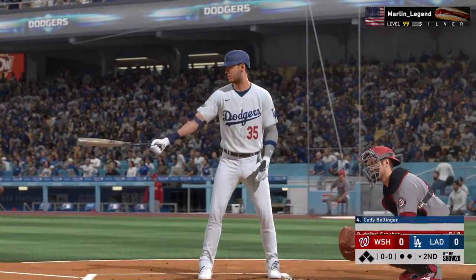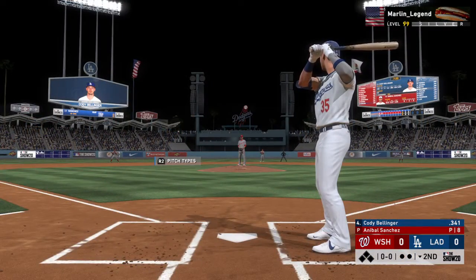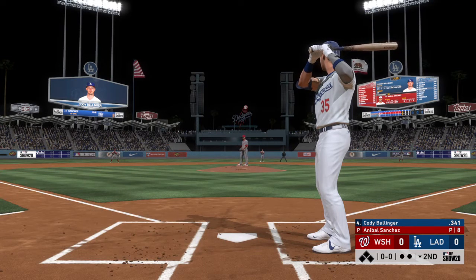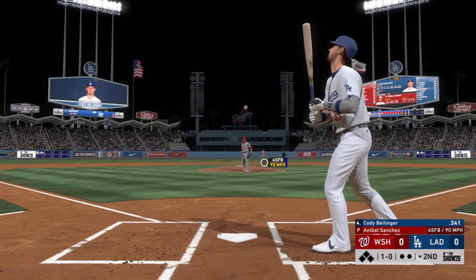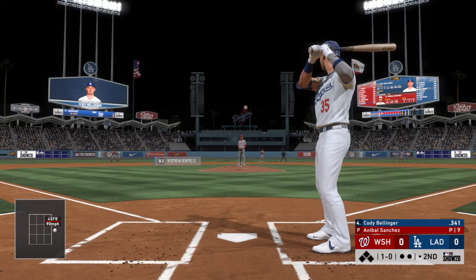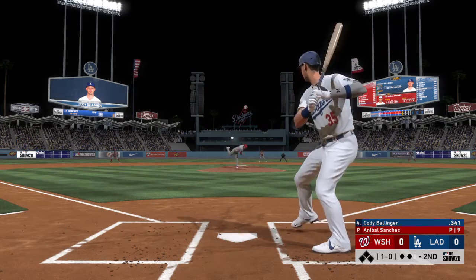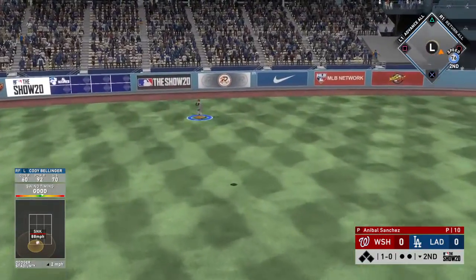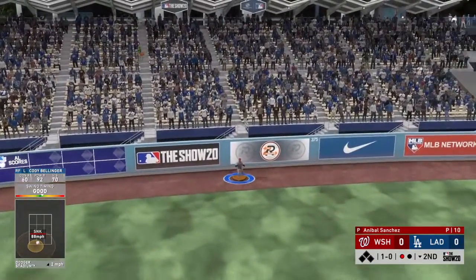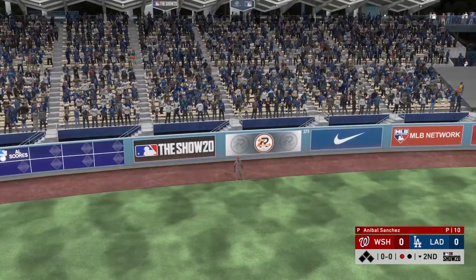Bottom of the inning now. And that brings in the former National League Rookie of the Year, Cody Bellinger. First pitch of the at-bat on its way. And he just misses inside with the fastball. And he connects with it. This one's hit deep out to left center field, and he's going to make the catch on the warning track. A fine running play there for the first out.